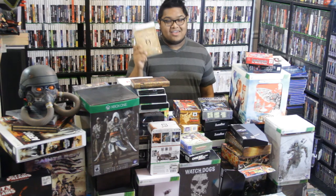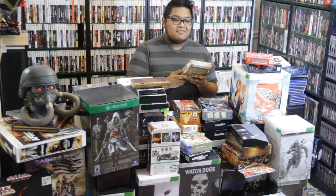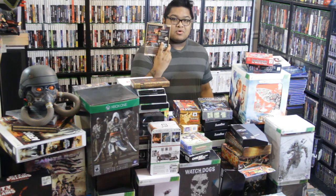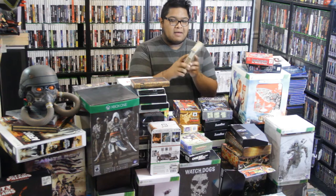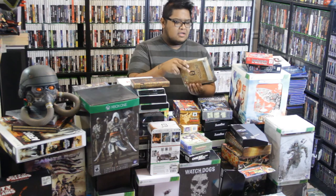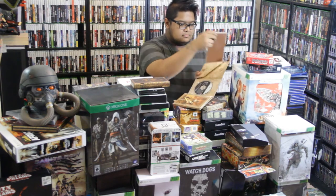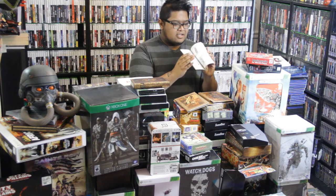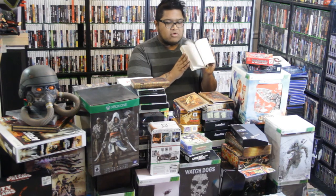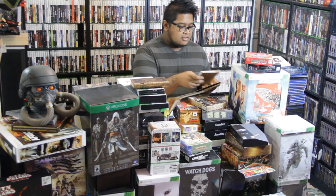Next up, it's Elder Scrolls IV Oblivion. I might just have to do an entire episode about this game because this game was literally my life for like three years. This Collector's Edition comes with a making-of DVD, an Imperial Septim Coin which was pretty cool, and a pocket guide to the Empire. It's really awesome — this thing comes with really cool stuff, really good artwork, a bunch of lore. And it feels like an item you would find in-game, which is obviously what they were going for.